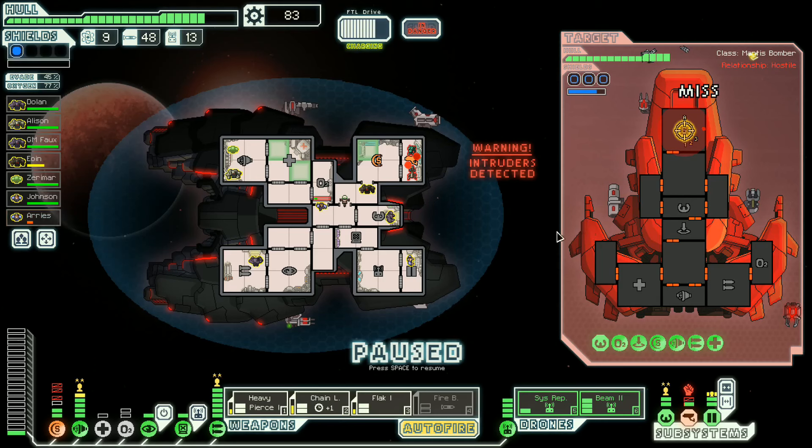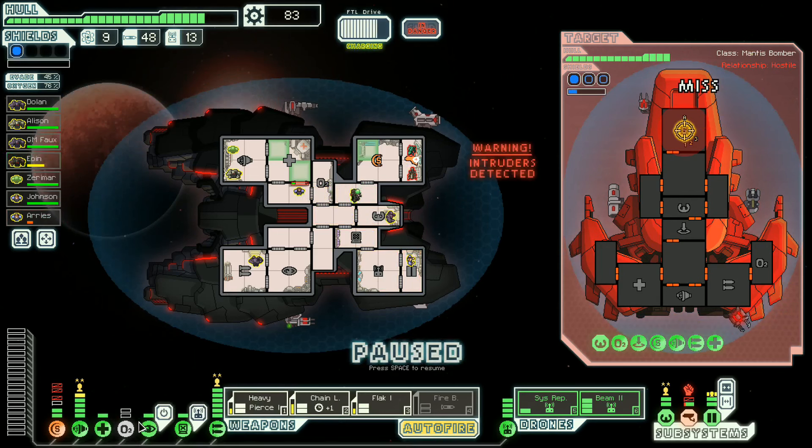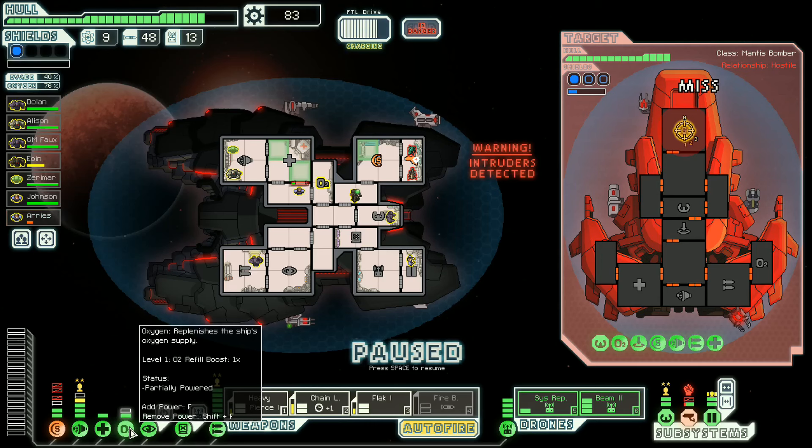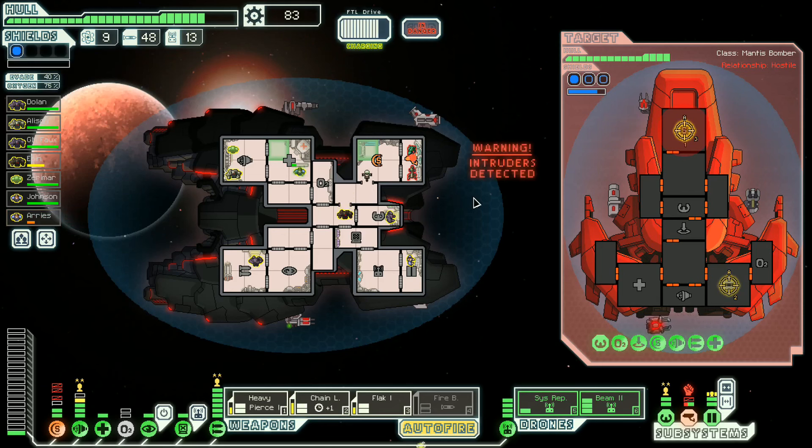Beam drone, go — we need you to help finish this off. Do we need oxygen? We don't need oxygen that bad. What are we doing? I think the auto fire is working. Let's get some chain laser on the weapons though — we gotta take those down. I didn't think they were doing that much damage. It's not that they were doing that much damage, it's that these guys were doing damage.